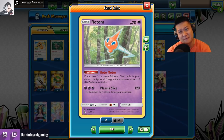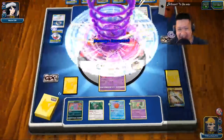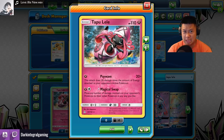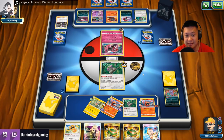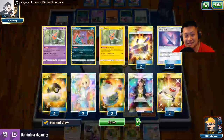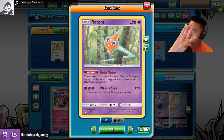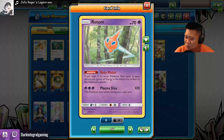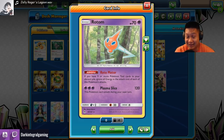Alright, Rotom you're up for today. Plasma Slice, take it out, take out a Zygarde. Now he cannot attack next turn so it's dead. Magical swap — okay, how many prize cards am I losing? I need Guzma to come. One switch. Well hello, welcome back to my channel and finally Rotom gets to play today.